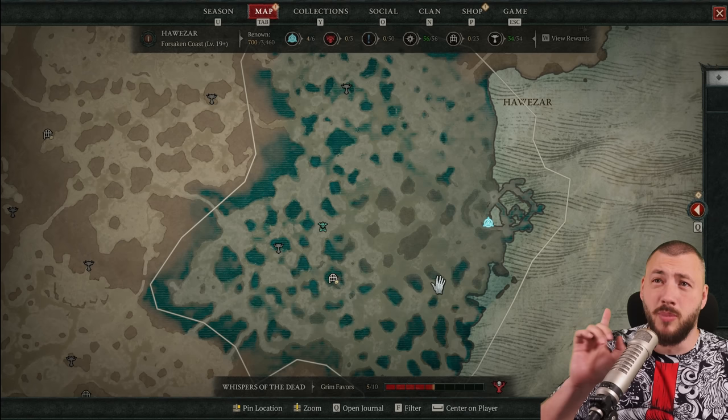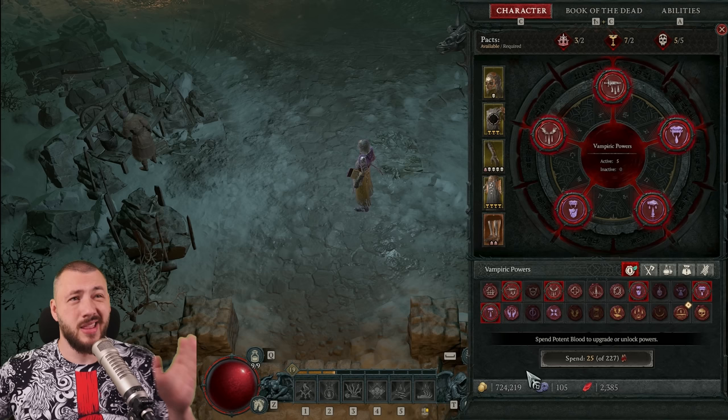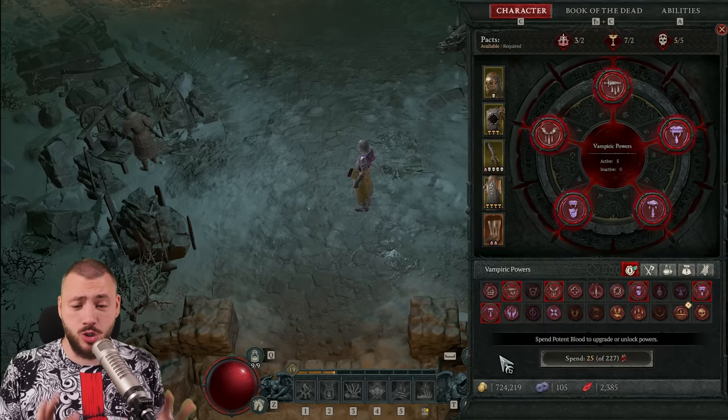Blood Harvest is always active on the map and it lasts for one hour, then goes away and starts somewhere else on the map. The main reason to do Blood Harvest is to gain potent blood. And you'll need so much of it — 227 sounds a lot, but I already had over 1,000 and it's not much.